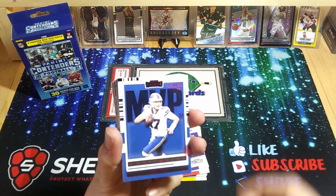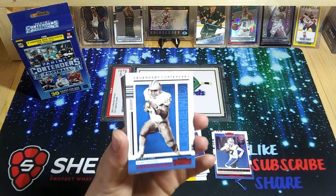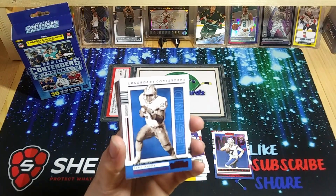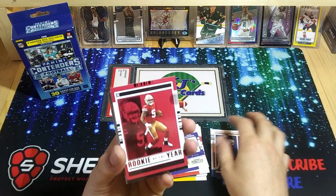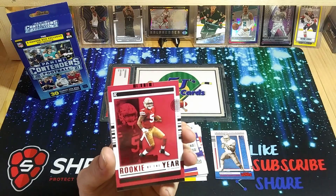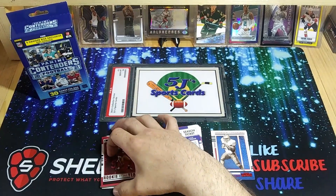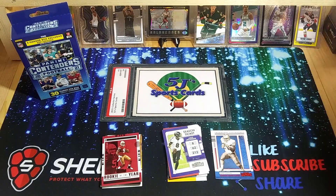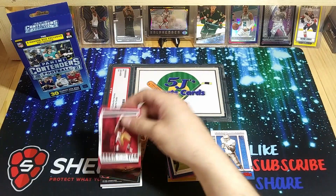So we should be in some inserts here — Josh Allen. Another red of Barry Sanders, that's cool. Legendary Contenders — here we go. Rookie of the Year Contender, Trey Lance, and it's red — awesome deal. Let me get my sleeves here; haven't been prepared lately with the card shells sleeves.